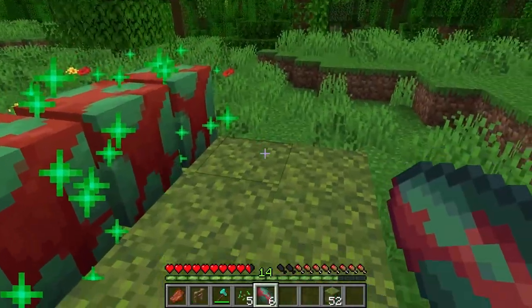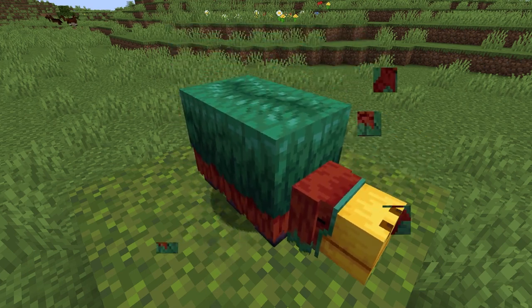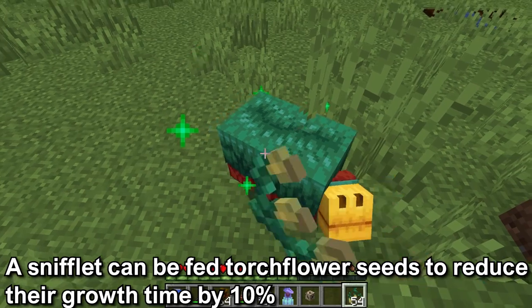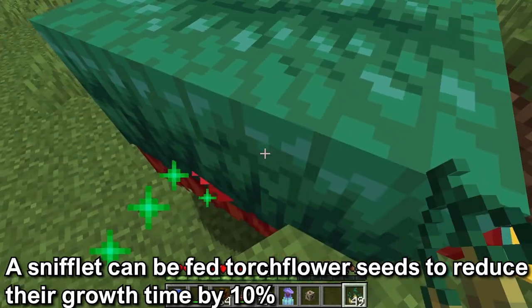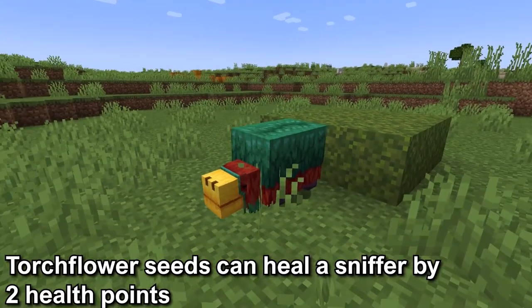This will produce a sniffer egg that you can place, preferably on a moss block, to eventually have a snifflet. The snifflet can be fed Torchflower Seeds to reduce their growth time by 10%, or it will take 20 minutes for them to grow to an adult. Torchflower Seeds can also be fed to an injured sniffer to heal two health points.